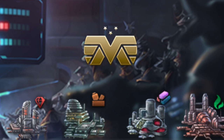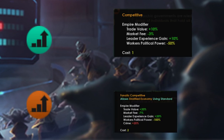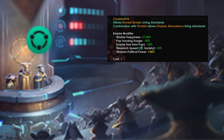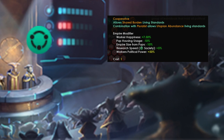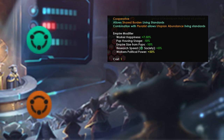The Competitive-Cooperative Axis focuses on your means of production — are they privatized, or is everything centralized and controlled by the government? The Competitive ethic increases your trade value and leader experience gain; its fanatic version gives even more trade value at the cost of increased crime. The Cooperative ethic focuses more on your workers: their happiness and political power is increased, your pop housing usage and empire size from pops is lowered by 10%, and you receive a small boost to society research speed. Its fanatic version gives stronger bonuses but decreases your trade value.